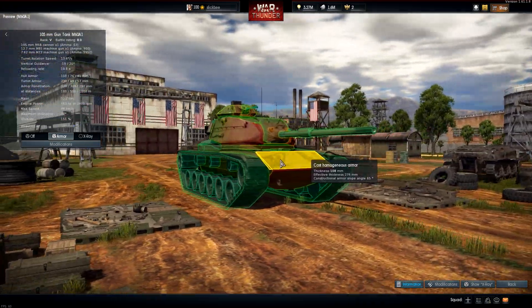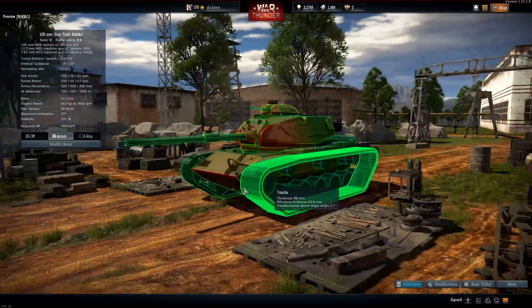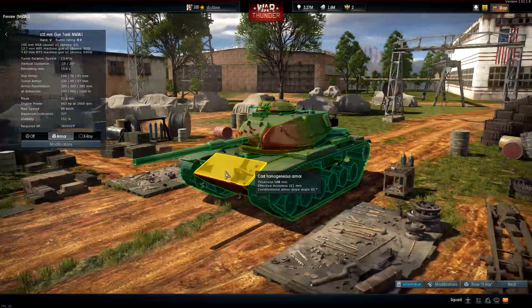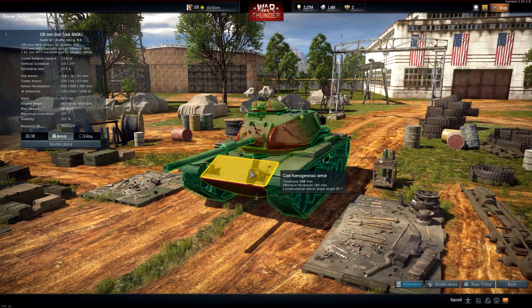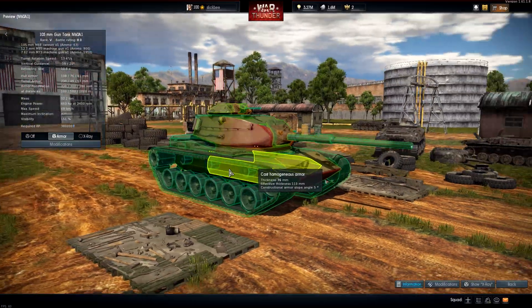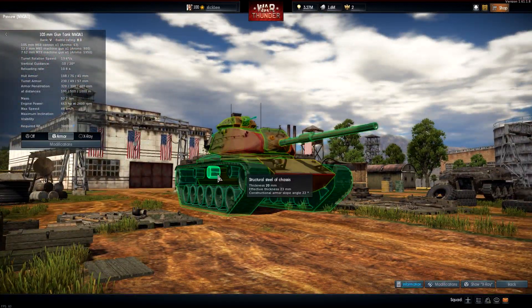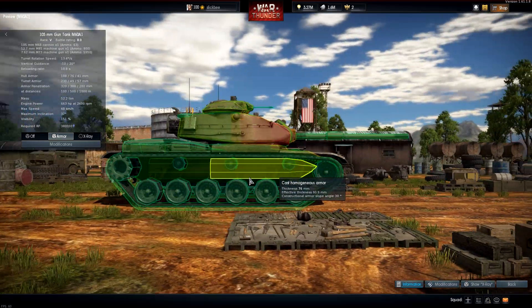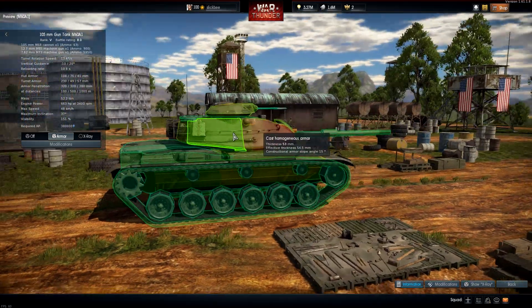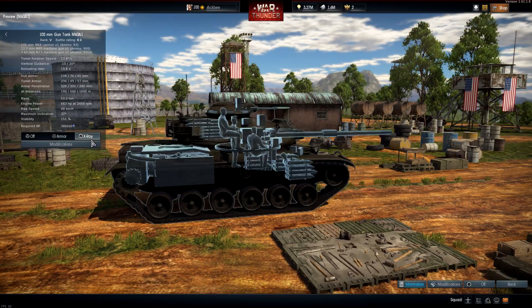The effective armor of those slopes is nearly 240 millimeters just because of the angle. When side-scraping or peeking over a ridge, the armor values on the front are a lot better than the normal M60. The M60 has a rounded front, but these flat hard angles are much harder to pen. The side has some spaced armor going on — the tracks are always big on these American tanks — with 76 millimeters of armor. The turret is layered, so you'd actually want to shoot at the back of the turret.